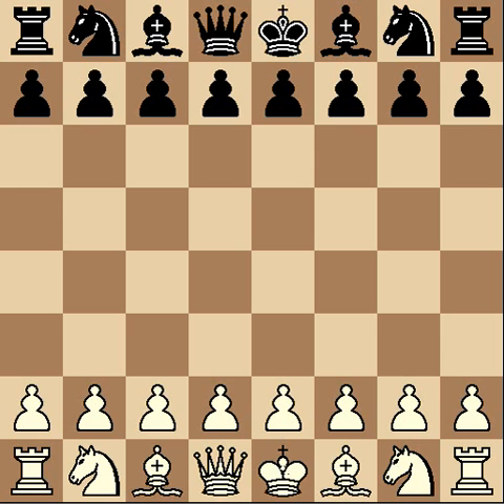Now we will go over how the pieces move. First, we will do the pawns. White always makes the first move, in case I didn't mention that before. When pawns start out, they have the option of either going one or two spaces. And that's for all of the pawns.